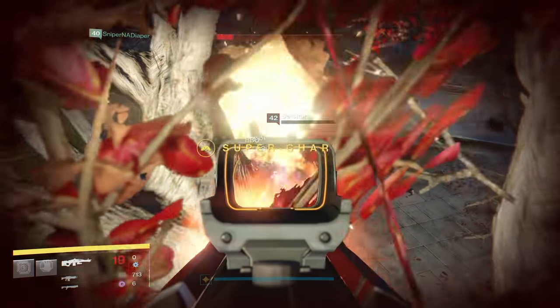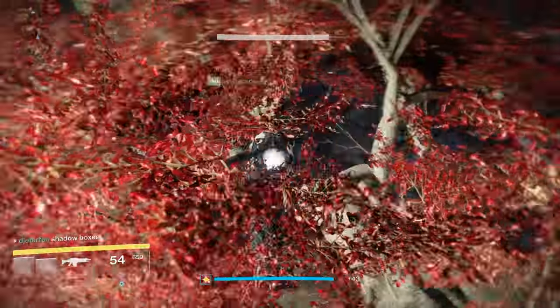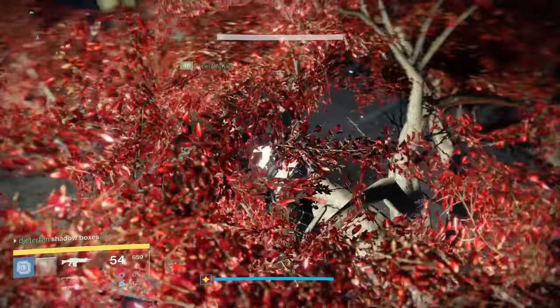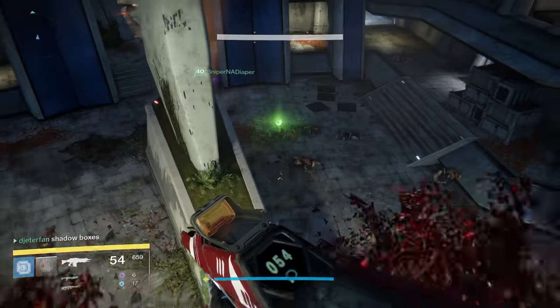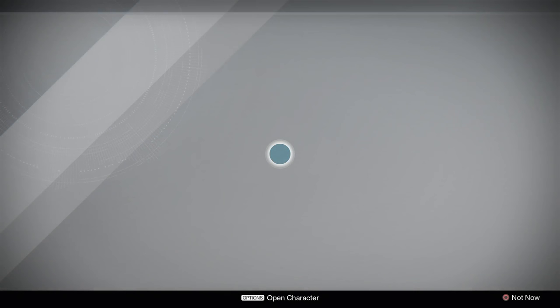I didn't want to spoil too much of the quest, so I'm going to skip bits and pieces of it. Basically all you're doing is defending two locations. Once you've done that, your mythical quest will complete. Just go back to Felwinter's Peak and talk to the Cryptarch one more time, and they will send you to the final mission, which I'll show you now.